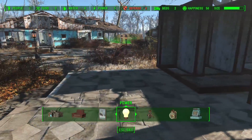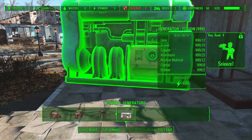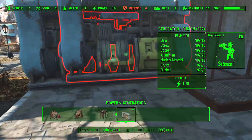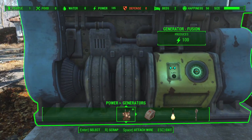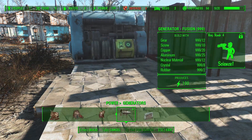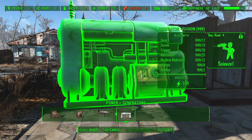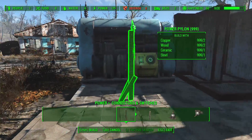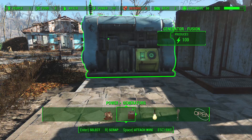Next up is the power category with a ton of new things. We're going to look at generators - something I missed in my breakdown video was the fusion generator. This is essentially what you find out in the world with fusion cells, and it produces 100 power. Absolutely insane - far and away better than any other generator option. The large generator is also 100, but this thing requires a Science perk at level 4. You have to be quite far along in a playthrough, but it's definitely worth the investment.